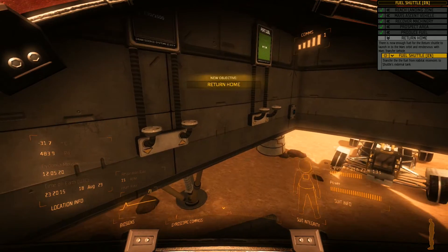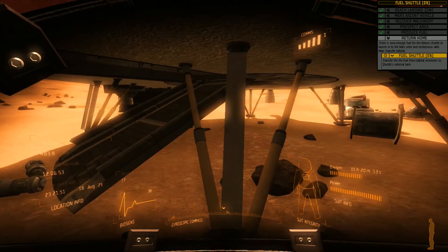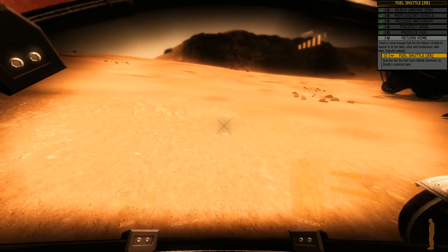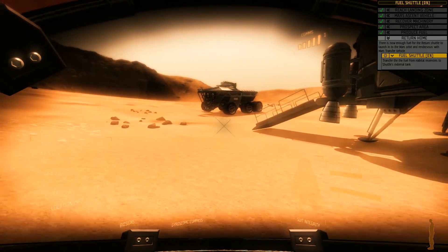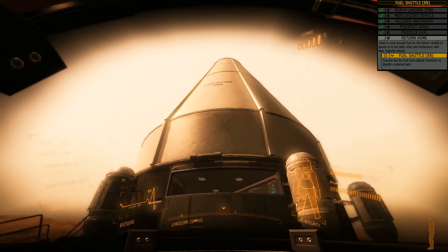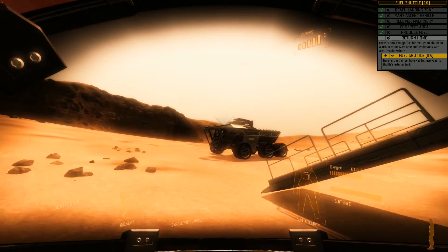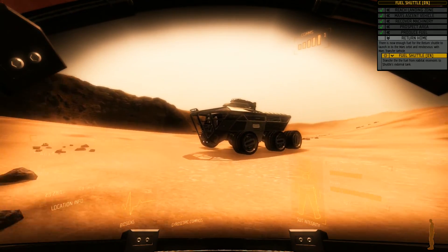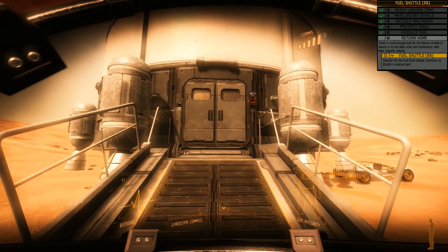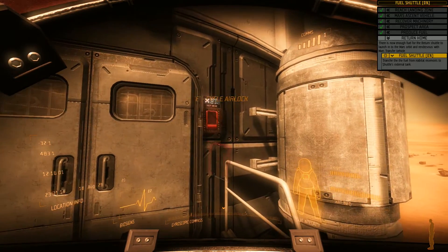Now we have to transfer shuttle fuel from the habitat to the external tank. We're going to go through the other side because there's a hatch we need to go up - we found it last time we were over here. The upper area should be the launcher, so this fairing on the outside is going to go away and we'll be able to take off. The entire lower habitation module will remain on Mars, at least in theory. Let's see what the game has us do - I'm not sure how much more they're going to have us do. This is locked, so we're going to go ahead and cycle this.